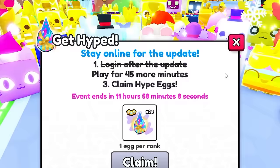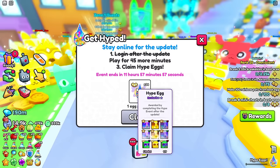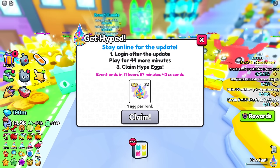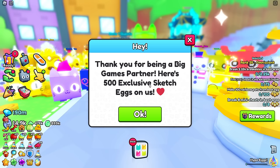The first thing we got is the brand new get hyped eggs, and these rewards are insane. It doesn't even tell you the chances of what you're going to get, but we can assume it's pretty low. I need to play for 44 more minutes and claim the hype eggs. But wait - what is this? 'Thank you for being a Big Games partner, here's 500 exclusive sketch eggs on us!'